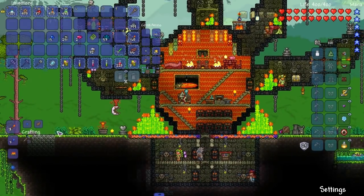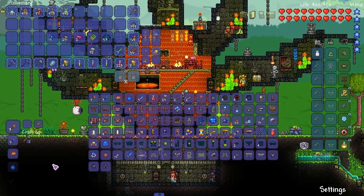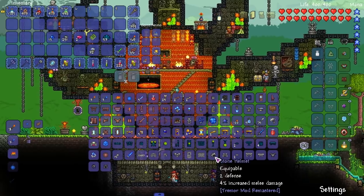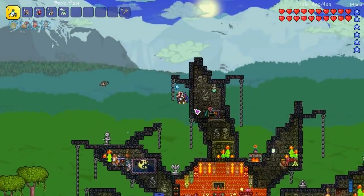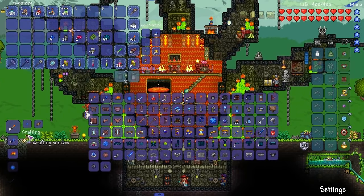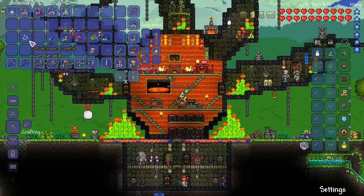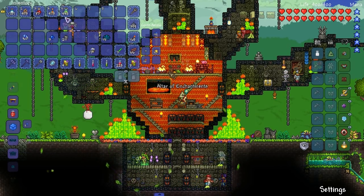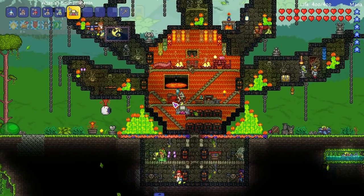Welcome back everyone to another Tremor episode. I gather a lot of things off camera because I want to hop right into it — that's how these Tremor episodes are going to be, hopping right into the content. We're going to be fighting the Fungus Beetle, one of the new bosses added in, and we're also going to be crafting the Altar of Enchantments, which allows you to improve some items.